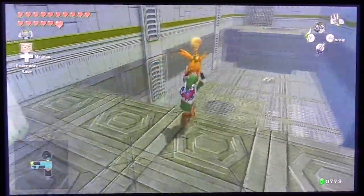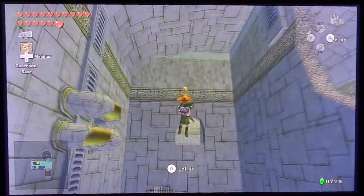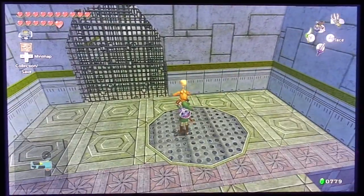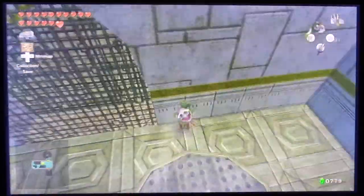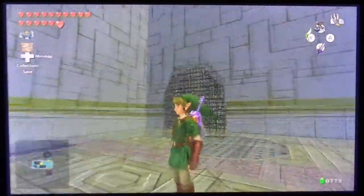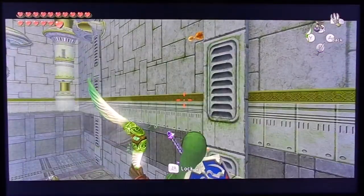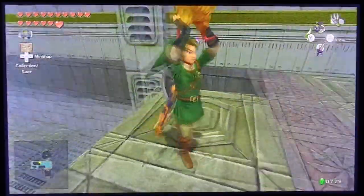If we jump down here, we can get lucky and get blown upwards into the next area. I lost those blue rupees — that's fine. We're just going to stand here and get blown upwards — whoops, that's not good. Okay, I'm going to have to get one of these. No, don't kill the uku — I need this uku's help.